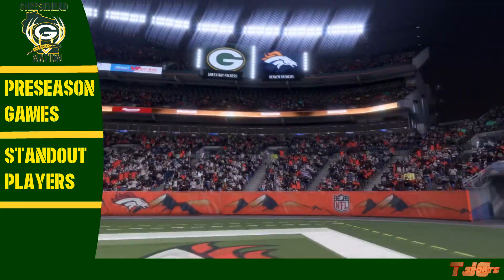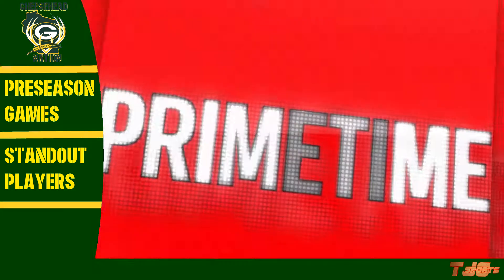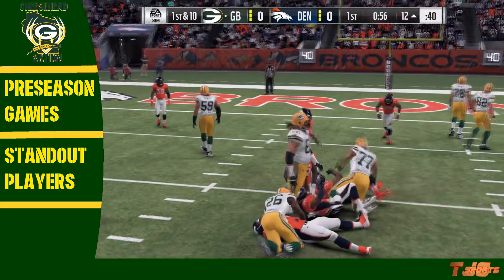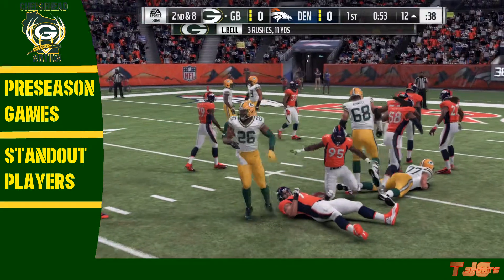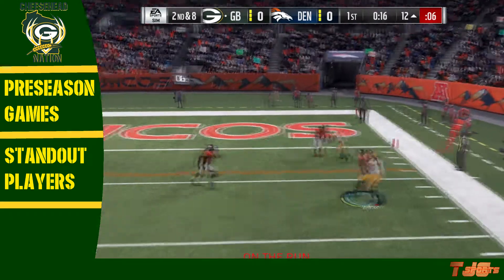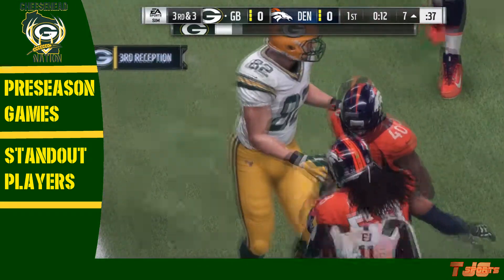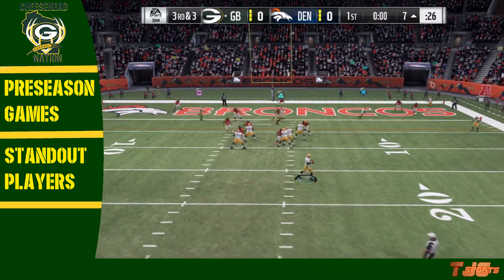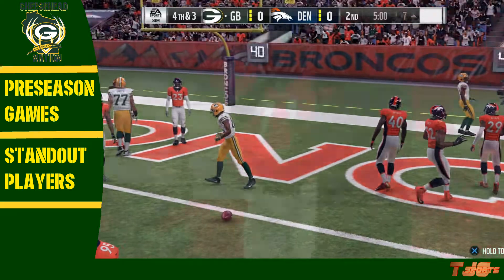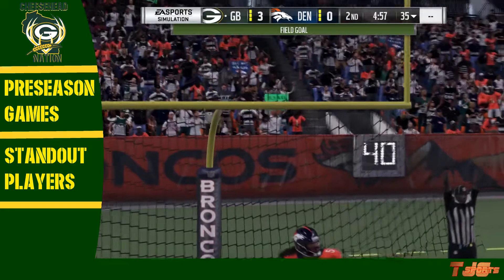Moving into week number three — the Packers went to Denver to take on the Denver Broncos at Mile High Stadium. One minute left to play in the first quarter, handoff to Bell, stopped at the 12-yard line for a decent 2-yard carry. Second and eight — Wentz steps back, rolls to his right, finds Wilson on the right-hand side, his tight end, to the 7-yard line for a third and three. With one second left in the first quarter, Wentz rolls right and finds Tavon Austin, but he drops the pass — incomplete. The Packers kick the field goal, Justin Tucker through the uprights, 3-0 Green Bay.